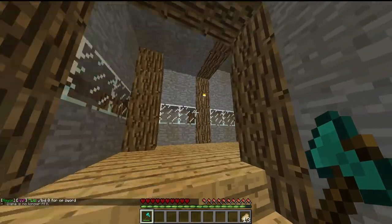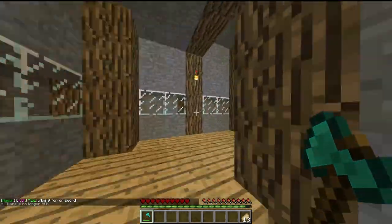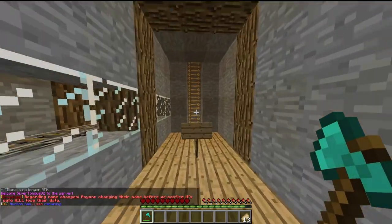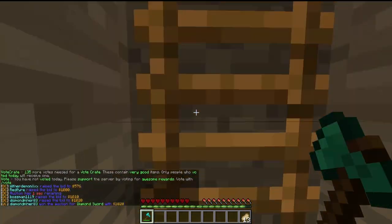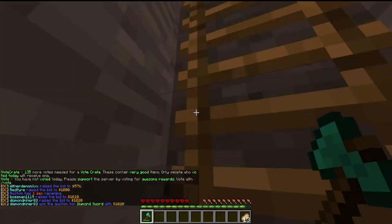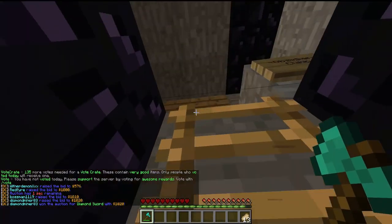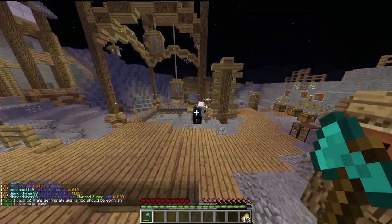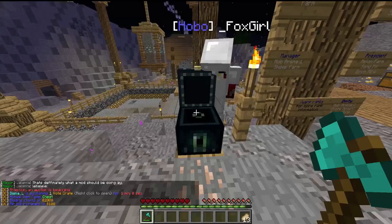Since we don't have a diamond pickaxe, and our diamond pickaxe would have to be super enchanted, I feel like that's not worth it because it'll take forever to destroy one block. I think it's like 9.4 seconds to destroy one block of obsidian. Do I have anything in here? Nope.